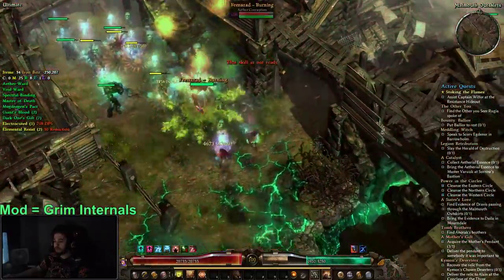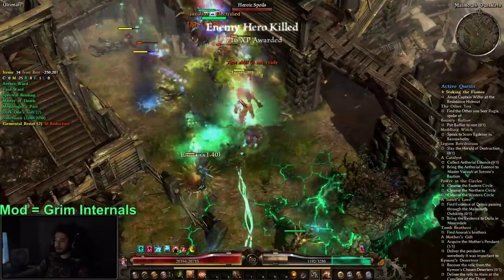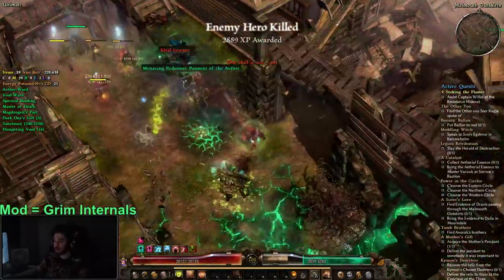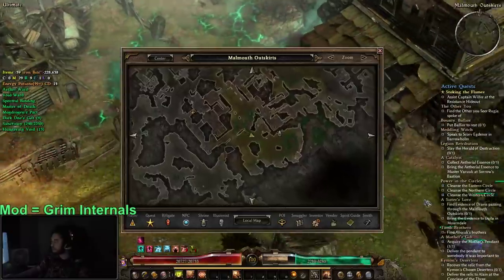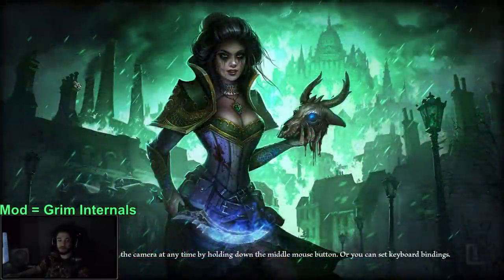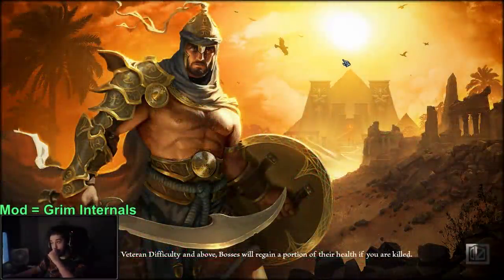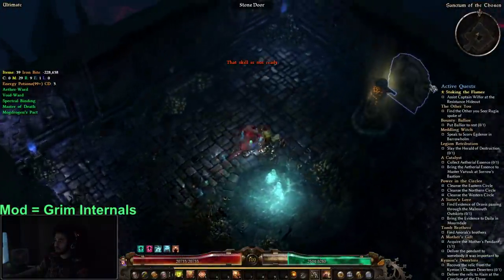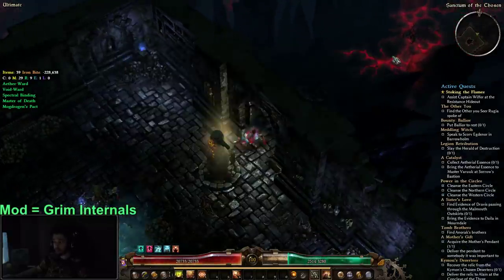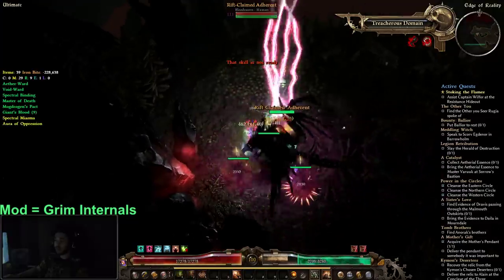I recommend that if you are going to Lokar, use a Hoarfrost Ointment — because the mobs inside the area include some invulnerable guys who can freeze-lock you without good freeze resistance. As you're frozen you can't leech because you can't hit, and you can die pretty easily. Here's the Ethereal Rift — remember you have to do the quest line or this rift won't be here. Take this rift, then open the stone door. You can also farm the entire Dark One set here — it's target-farmable from four mobs in this area: the Rift Claimed Adherents.